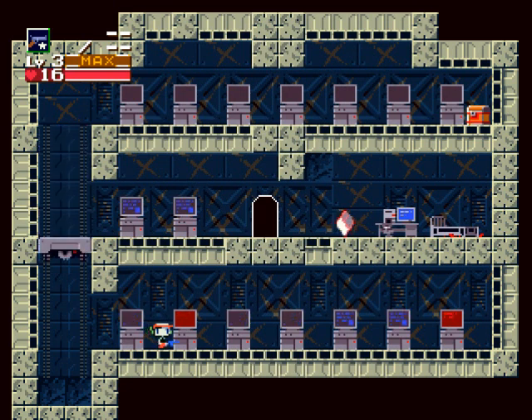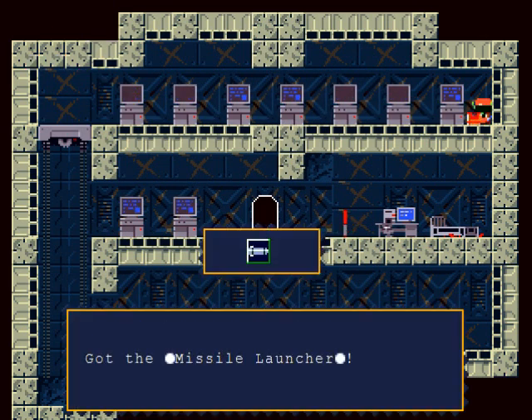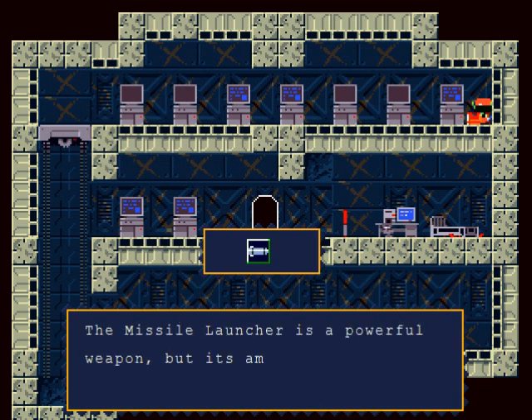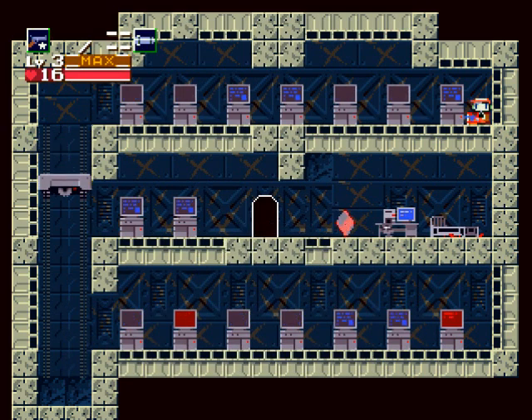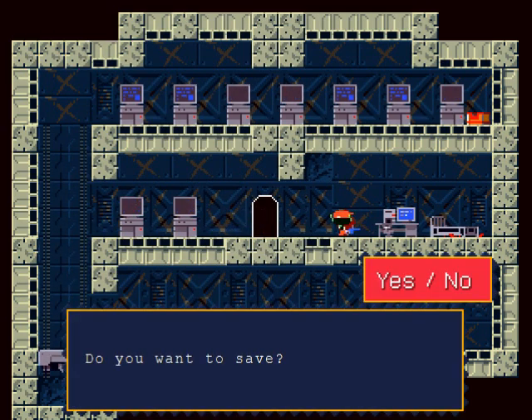Up in the chest in the upper right corner is the missile launcher — your second weapon — and it is freaking powerful, at least at this point in the game. I'm going to attempt to level it up before the upcoming boss. Unlike your Polar Star, its ammo is limited, but you can get ammo by defeating enemies or finding it in blocks.